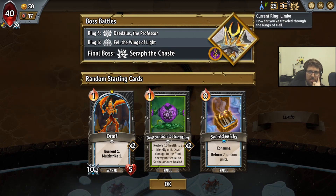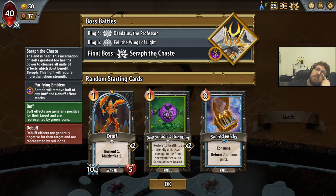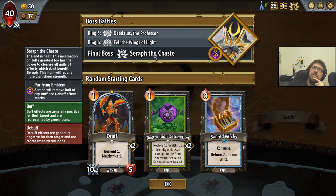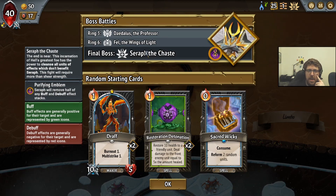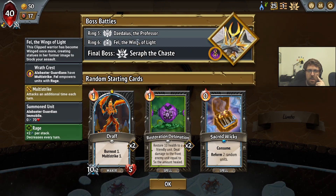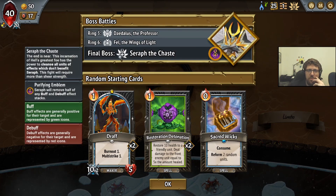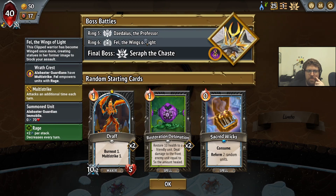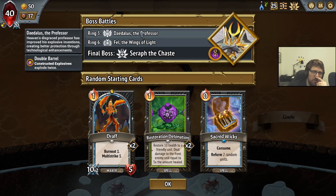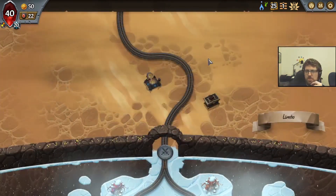But Seraph the Chase — the thing with Seraph the Chase, though, is that as long as Little Fade dies, we don't really care, because she comes back with all of her spikes, even if she gets cleansed. So it's actually the one time when spikes are still okay against Seraph the Chase. This is going to be Rage Fel — Rage Fel is also fine. Double Explosives is also fine. I think this is a solid Icarus build, if we get the chance.